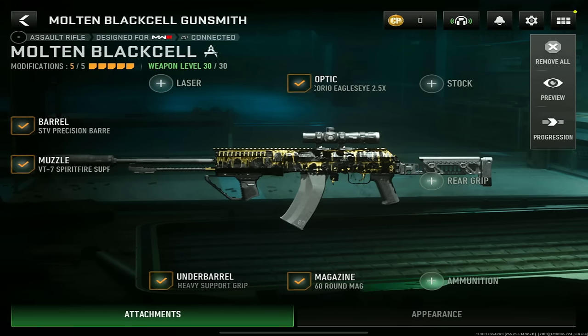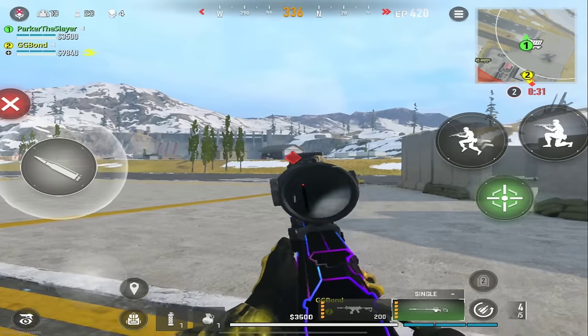For the SVA 545 loadout: optic, you want the Corio Eagle's Eye 2.5X; barrel, the STV Precision Barrel; muzzle, the VT7 Spirit Fire Suppressor; underbarrel, the Bruin Heavy Support Grip; and for the magazine, the 60 round mag.